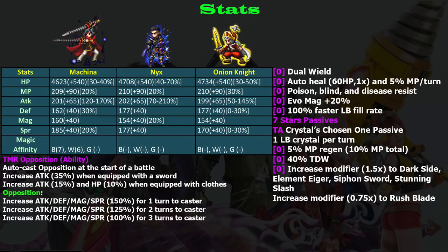As a dual wielder, he is good because he has innate dual wield. The rest is kind of ordinary — five percent MP regen. For ailment resist, he has poison, blind, and disease resist. Blind is good because he's a physical attacker and you don't want to get blinded, but after that he kind of lacks in the ailments resist department, because you'd want paralysis, petrify, and confuse resist, which he doesn't have.